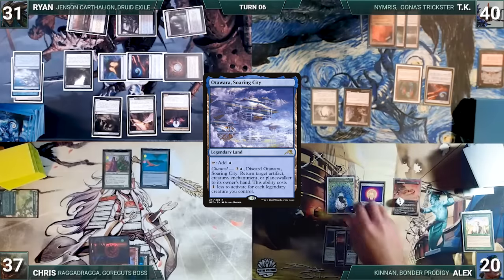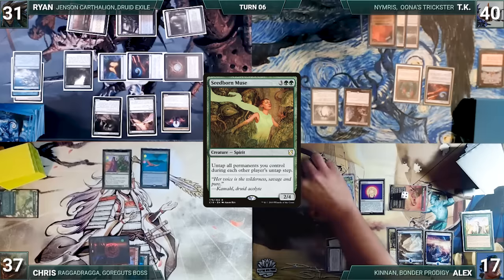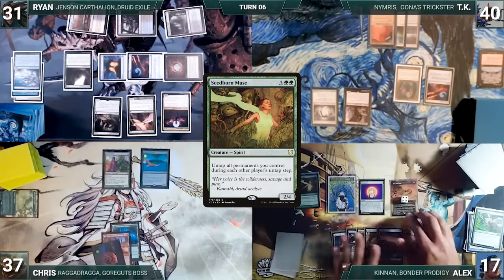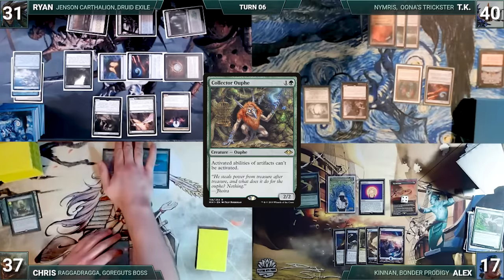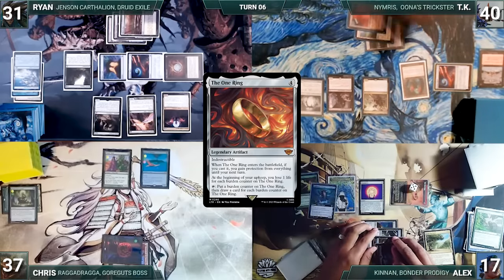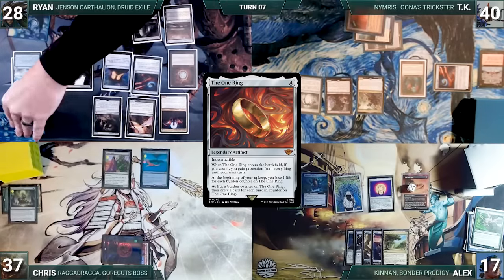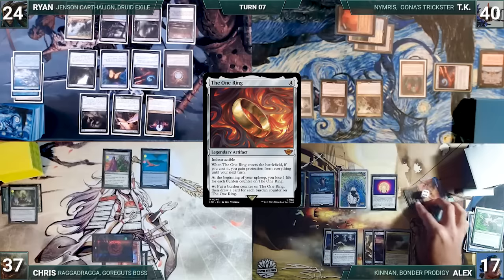Alex loses his Mana Crypt roll taking 3 damage and also loses 3 life to the One Ring; he activates it adding a counter and drawing 4 cards, draws and plays an Island, then casts Seedborn Muse. The table sees the end is near — Alex passes discarding to hand size. Alex untaps Chris through Seedborn. Chris draws and asks TK if he can help him out; TK agrees, and Chris casts Green Sun's Zenith for X equals 2, knowing about Opposition Agent. It resolves and TK fetches up a Collector Ouphe into exile through Oppo Agent, then Chris shuffles Greensun's back. At end of Chris's turn, Alex activates the One Ring. In response, TK flashes in Nimris Una's Trickster. In response, Alex flashes in Hullbreaker Horror. Horror and Nimris resolve, then Alex adds a counter to the One Ring and draws 5 cards. Alex untaps Ryan through Seedborn; Ryan loses his Mana Crypt flip taking 3, draws 2 extra through Sylvan Library paying 4 life to keep 1, plays Forbidden Orchard, and passes. At end of Ryan's turn, Alex activates the One Ring adding a counter and drawing 6 cards.